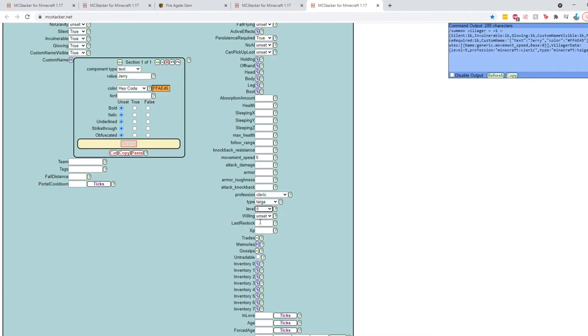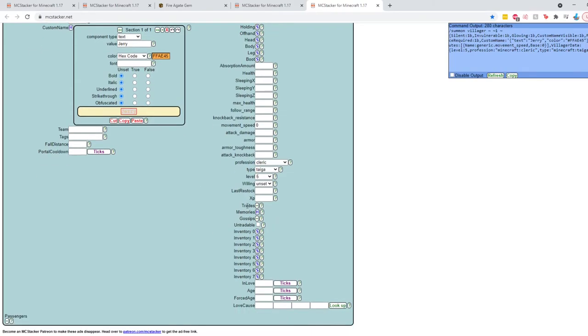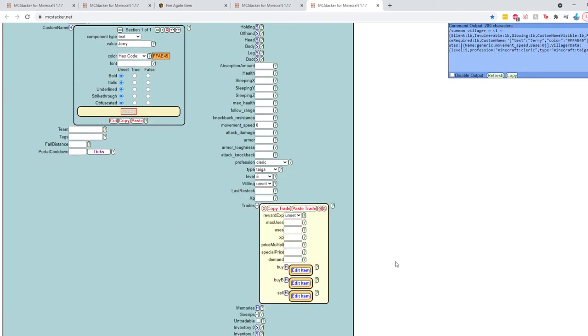We'll set the profession to Cleric from the Taiga biome — I think the type determines the biome — and set the villager level to 5 because I think that's the best one. The 'Willing' tag is interesting: it controls whether the villager is willing to mate with other villagers, so you can set it true or false. The question marks on MC Stacker are your best friend — clicking one pops up a helpful yellow info box explaining that parameter. Now if we click the plus on the trades button, it expands the trades window.